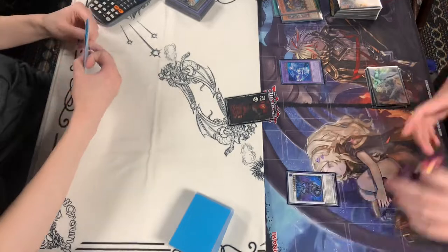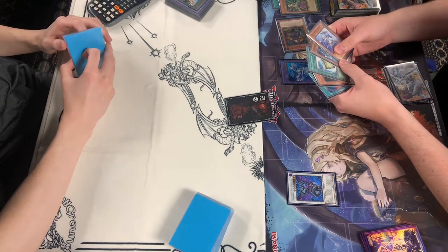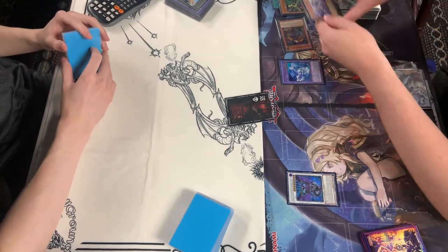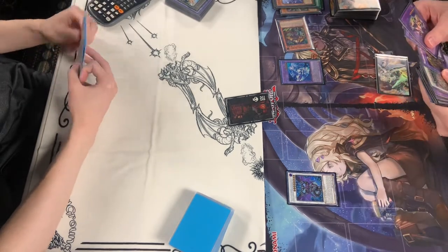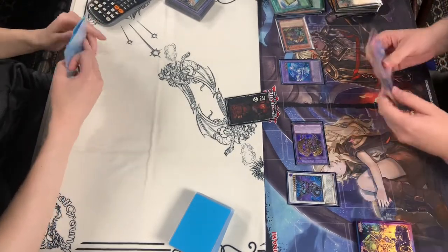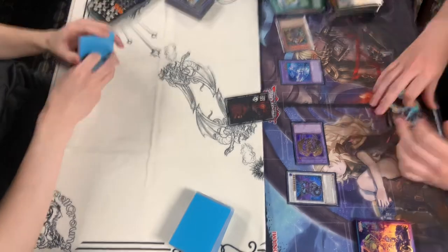Here we're going to Synchro off into the Pepega Ruler. Pepega Ruler is going to activate its effects, summoning back the Xiamen. We're going to see a Mill of Merle, Halfness, Instant Fusion, a Polymerization, as well as King of the Swamp. We're going to add the Halfness to hand, not activating a Merle effect. Going for the Merle using King of the Swamp as well as itself to go for the Millennium Eye — having a negate on field.